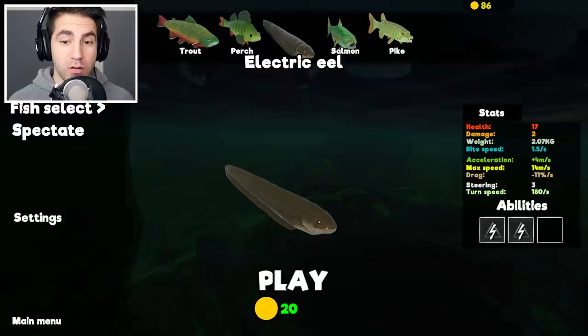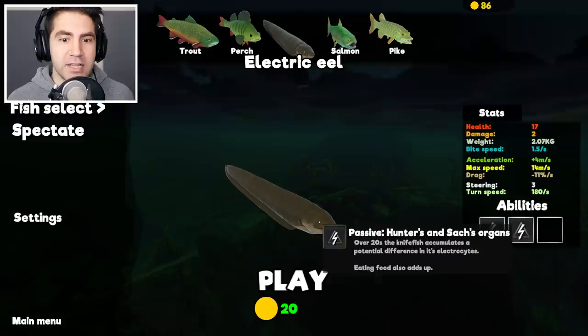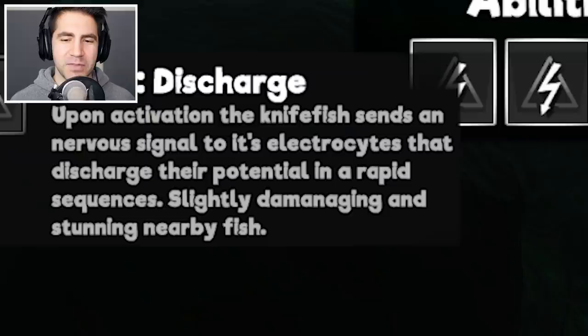So this guy can zap other fish. What does it say? Hunters and sacks organs — that's a very strange thing. Over 20 seconds, the night fish accumulates a potential difference in its electrolytes. That's interesting. Eating food also adds up, so maybe the more food we eat, the more electricity we generate? That'd be pretty cool. Active discharge — upon activation, the night fish sends a nervous signal to its electrolytes that discharge their potential in rapid sequences. Slightly de-managing and stunning nearby fish?